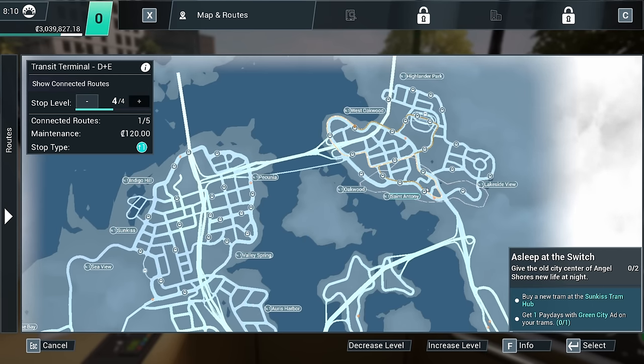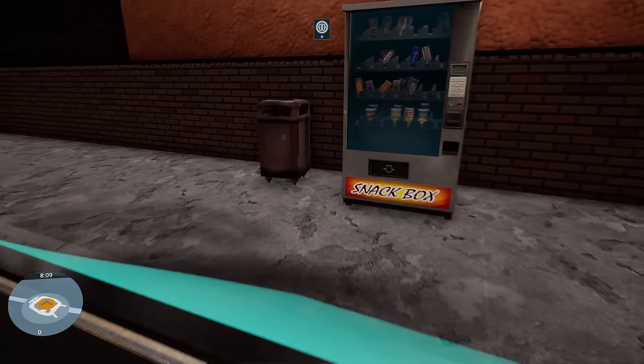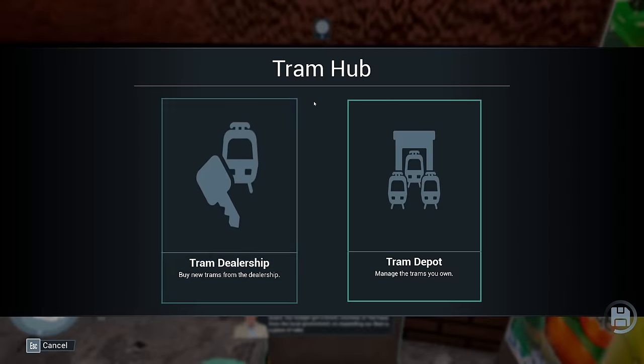We're building a new tram. Buy a new tram at the Sunkiss tram hub — does it have to be at the Sunkiss tram hub? It's nice that they put the bridge on the map, which they never bothered to do on Bus Simulator 21, so I obviously wasn't aware of it. We'll go over to the Sunkiss tram hub — it's identical, absolutely identical. Activate the terminal and let's get that beauty on board.